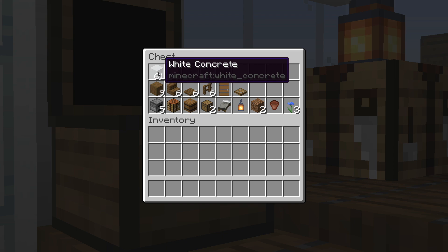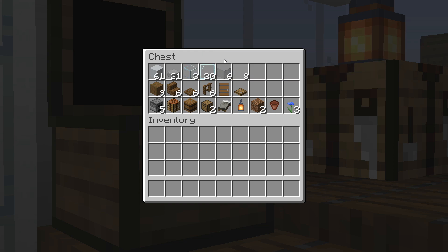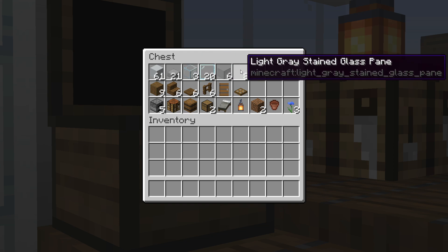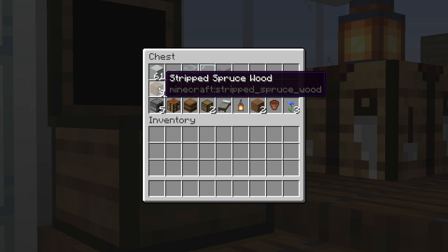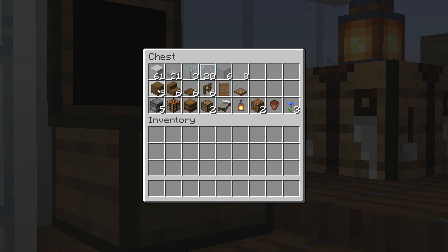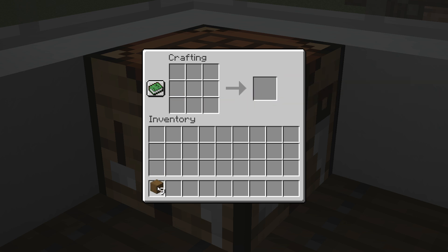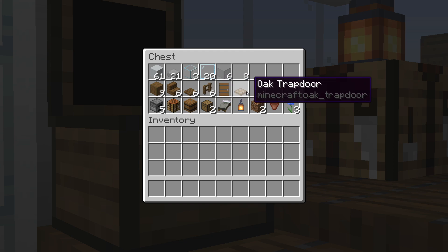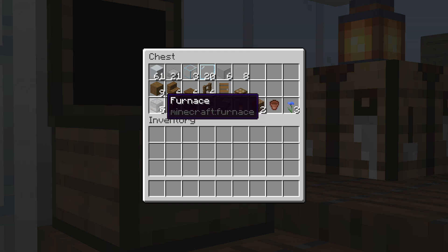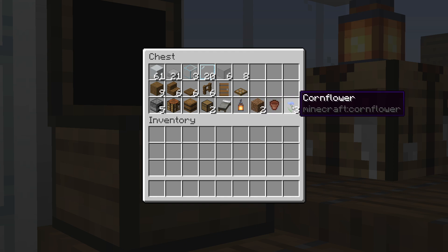You can get white dye from the lily of the valley flower. We also have 21 smooth stone slabs, some regular glass and light gray stained glass — panes included. We then have stripped spruce wood, which is the variant with the same texture on all six sides that you get by crafting four logs together in a crafting table. We have the rest of our spruce variants, an oak trapdoor, and miscellaneous items at the bottom. The three cornflowers just represent any flowers of your choosing.